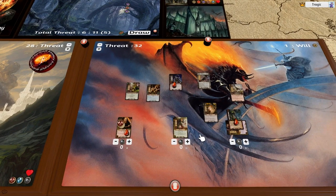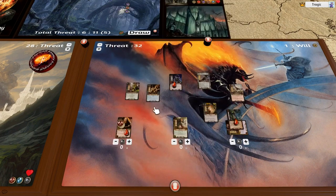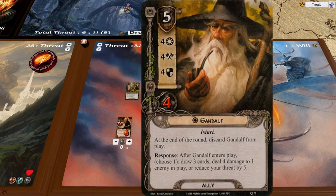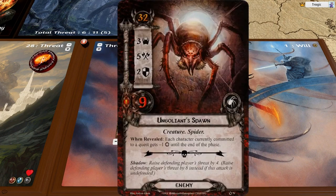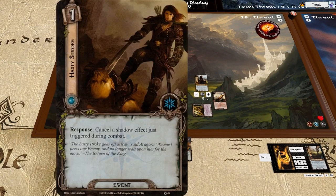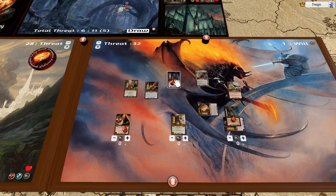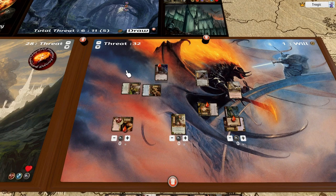What do we need to kill the troll? We need to put five more wounds on top of him — eight damage total. He has six and we can defend with Gandalf. Shadow card raises the player's threat by four — I'm actually going to cancel that by spending one resource and a shadow cancel. On the plus side we get rid of all the going-on. He's doing six, defending at four so it's just two wounds, and then we do eight total — five wounds, one dead troll.